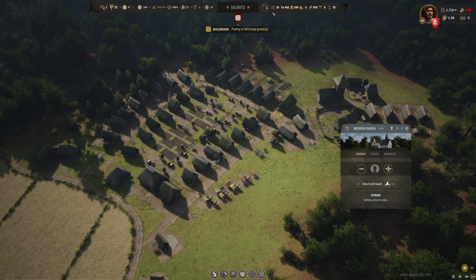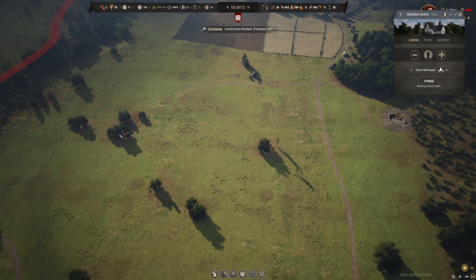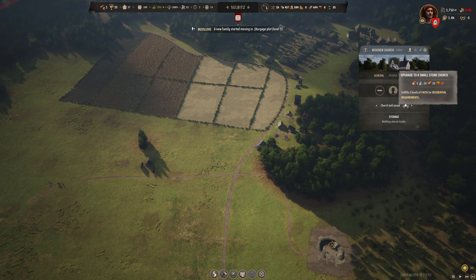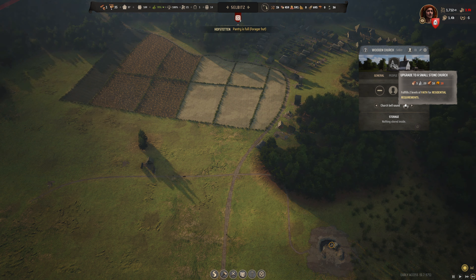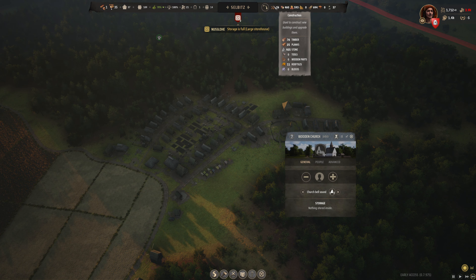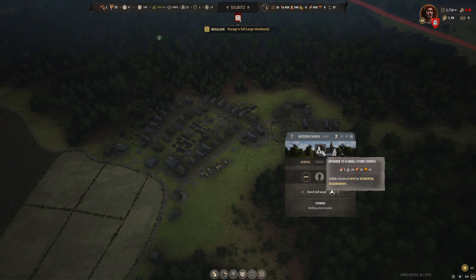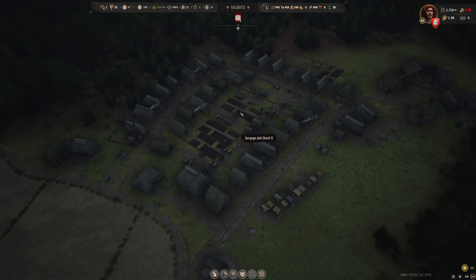I would love to get this upgraded — we are currently lacking two roof tiles. We are producing roof tiles, so those are being produced down over here and we will get this finished soon. We now have 11 roof tiles, so we do have enough to upgrade it. Let's get that going — we're going to get the wooden church upgraded.